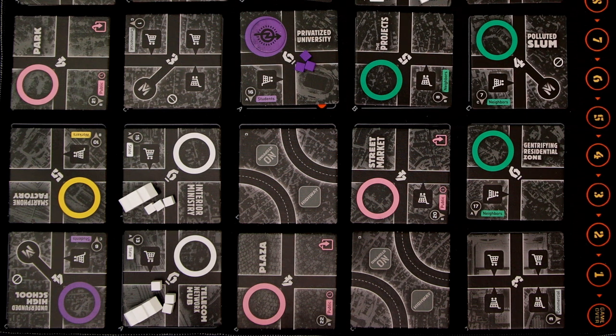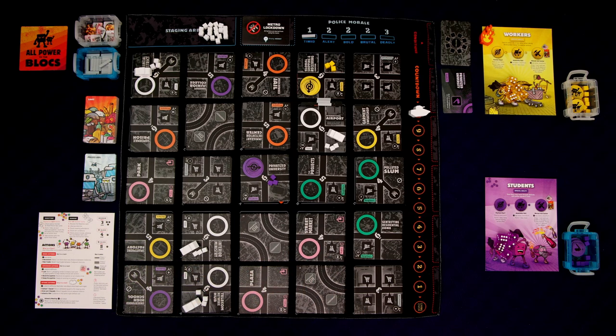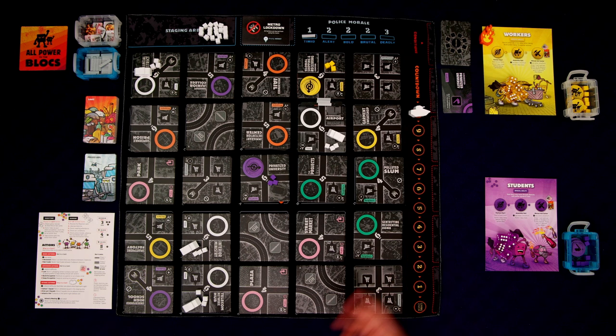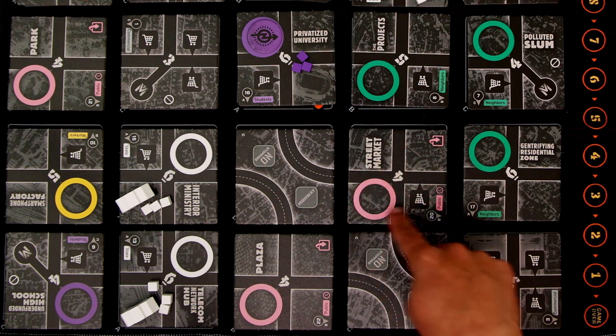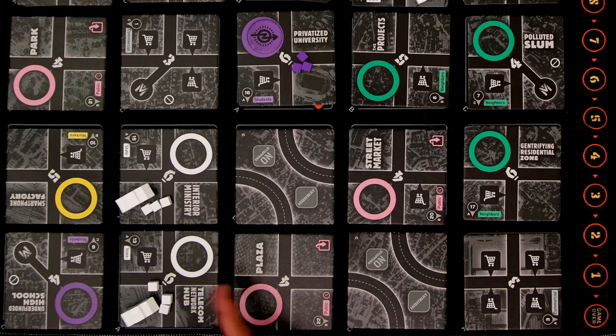I've been staring at this random map off camera and this is a really fascinating one — let's talk a little strategy right up front. Our goal is to liberate these different tiles; each tile is a district. We'll need to liberate very specific ones according to the condition cards. For instance, we need to liberate the privatized university, but the first tile we liberate has to be one of these pink public districts. There are three of them: the street market, the plaza, and the park. We're going to have to liberate one of those first.